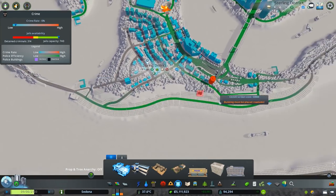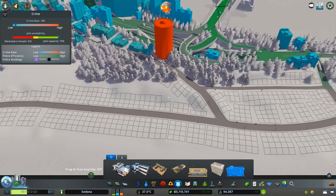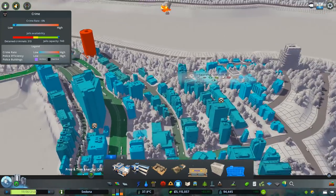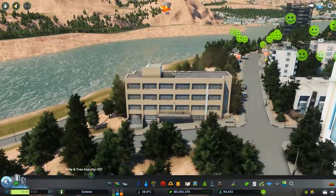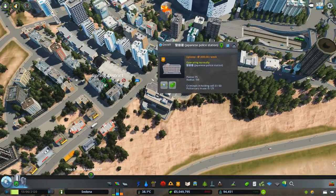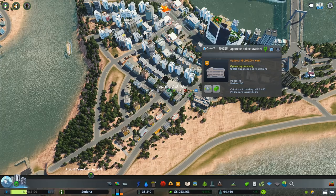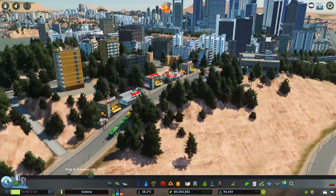The fire department gets built on the waterfront — it raises up the land. It's an ugly fire department but it's going there for now. Looking at police coverage, there's not really any out here. Why is the crime rate so high? Let's get some police out here. A Japanese police station that just looks like an old building — we could put it on this corner. That gives us 25 police cars. Coverage is there now, and it should make residents happy.